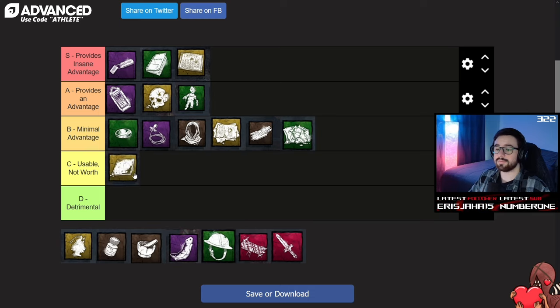Moving to C tier, we're starting with the Fallen Shingle. This add-on will increase your Nightfall charge rate speed by 15% per second while teleporting. We're really starting to get into the niche add-ons here. If it was more than 15%, I'd probably put it in B tier, but honestly this doesn't really provide a ton of value. On paper this add-on seems really good, but I really don't see why you would choose this over any of the other Nightfall charge rate speed add-ons. It just falls short.